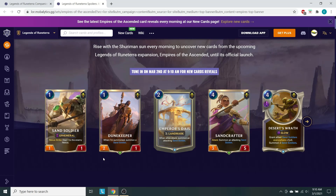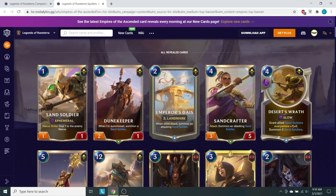Alright, first up we have Sand Soldier — a token card, not main deckable. Looks like there's no emblem at the bottom of the card. This is a 1/1 at 1 mana with Nexus Strike: deal 1 to the enemy Nexus. So very similar to how the Powder Monkey works — except you have to actually strike the Nexus to get the extra damage, rather than a last breath ability.